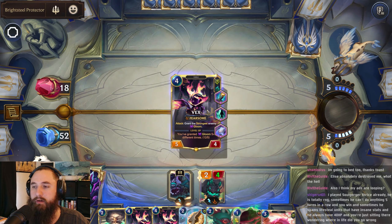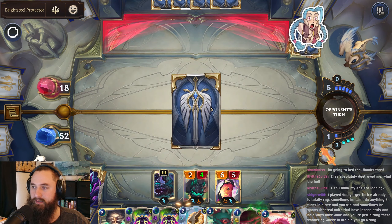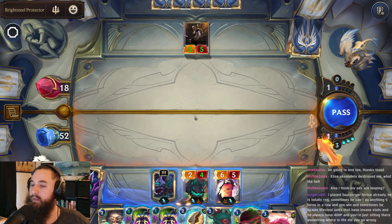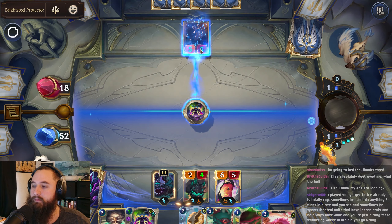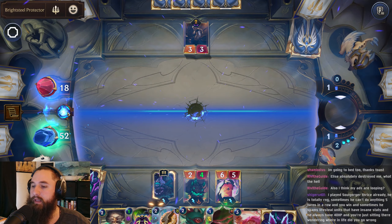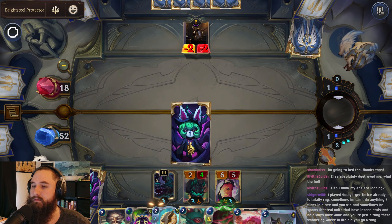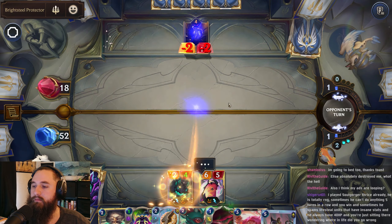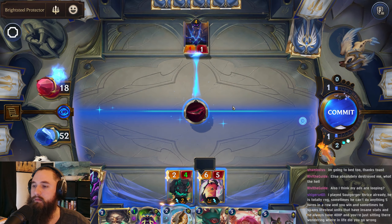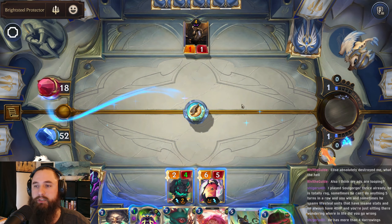Let's drop our Vex. Let's hit that with a Gloom, and maybe boost that and this one as well. Our attack effect will kill that — let's just do this damage straight to face.